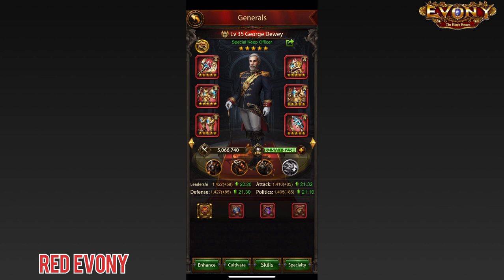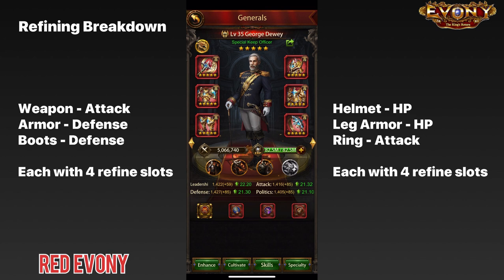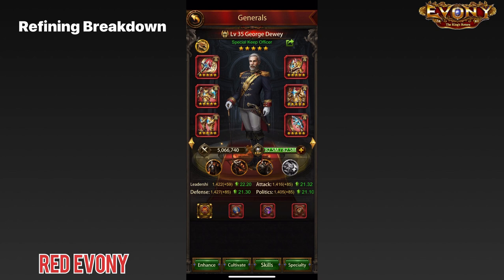Broadly speaking, when it comes to refining we have six pieces of gear that we're going to be refining. That means we have essentially six blocks for refining — two for attack, two for defense, and two for HP. For each of these blocks we need to decide what refines for what troops are going to go in. Remember that your world general is there to buff all of your troop types.